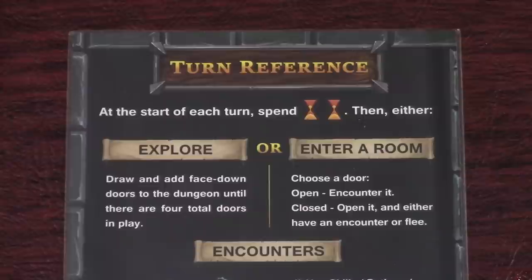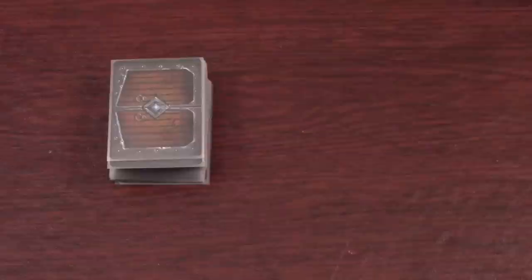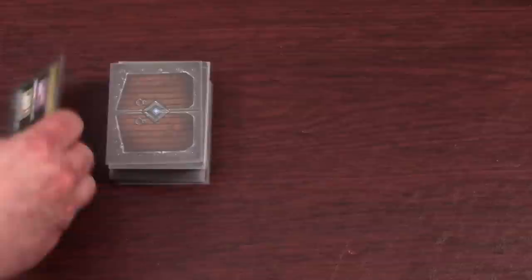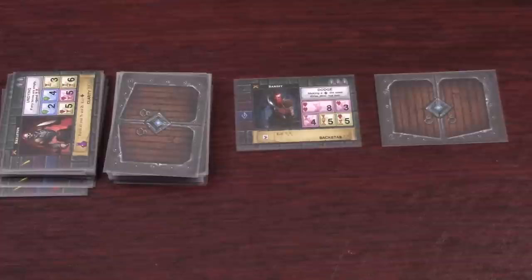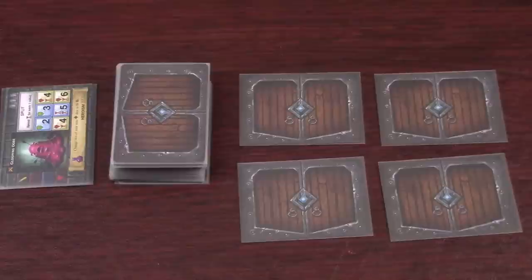When time passes at the start of each turn you must spend two times, shown by two hourglasses on the player reference. Spending time means you take the top card off the encounter deck and put it face up in a discard pile, so at the start of each turn you'll discard two cards. Next you can explore the dungeon or enter a room. On the first turn there are no rooms to enter so you must explore. To explore the dungeon you take cards from the top of the deck and place them face down until you have a total of four rooms. Later in the game you might have some rooms already and in that case you draw cards until you have a total of four rooms again.